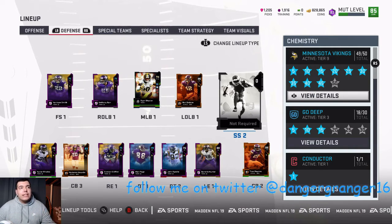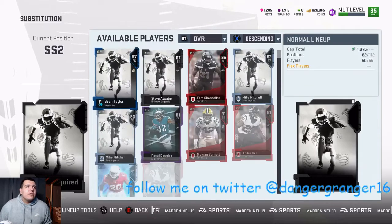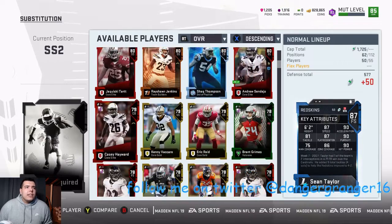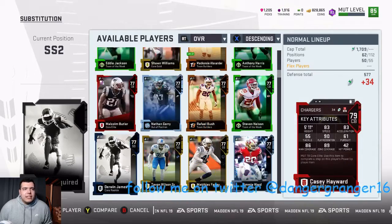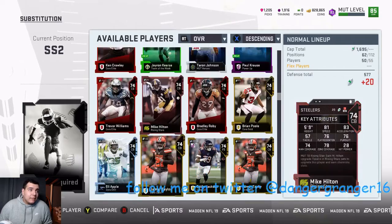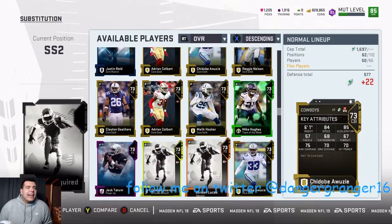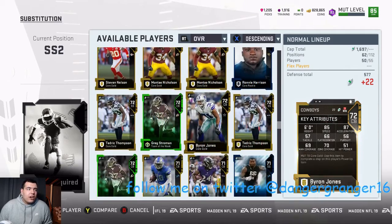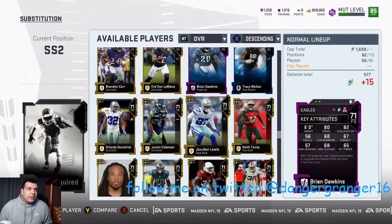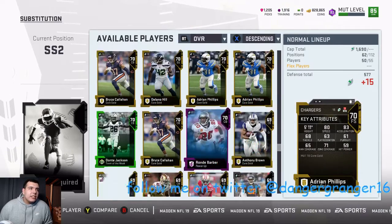I just need to throw in the last player and then we are done. It wasn't that stressful — the Vikings have a decent amount of players so it wasn't extremely hard to find players to put in. I did have to go buy a Dalvin Cook going for like 130,000 coins, which I didn't want to, but it is what it is.